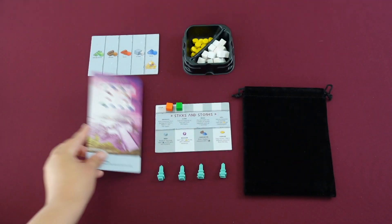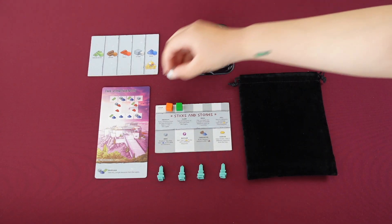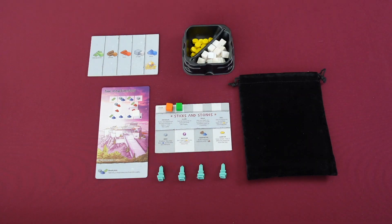Once you build a stage, you're going to return those required resources to the bag and then place a white cube from the supply on it to signify its completion. On your turn, you may take one out of the four available actions.